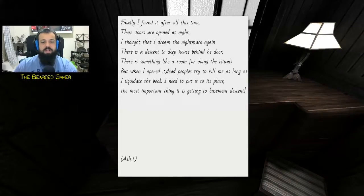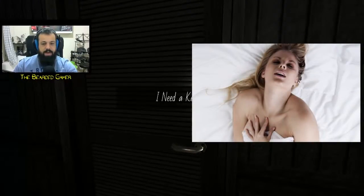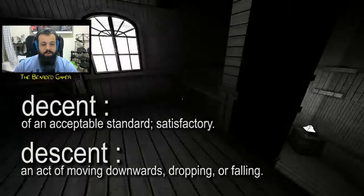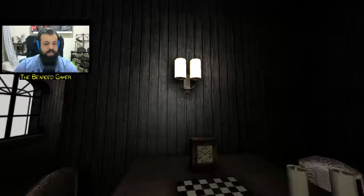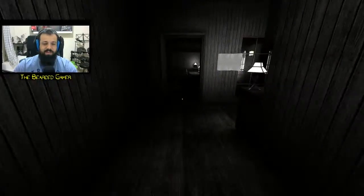Diary entry: 'I finally found it after all this time. The doors are opened at night — I thought I was dreaming. Behind the door is a descent to the deep house, something like a room for doing rituals. When I opened it, dead people tried to kill me. I need to put the book in its place.' We came all the way upstairs and we still don't have the key — come on. I'm starting to question the game at this point.